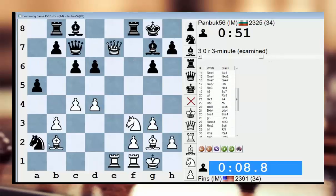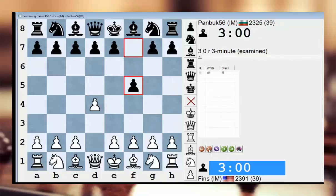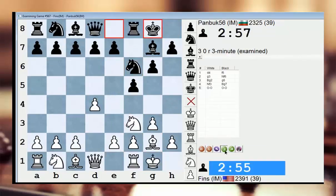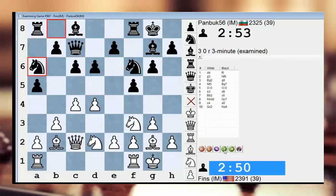I thought that the e7 pawn would be more important than a2, but I guess not. Bishop f6 was good — kicking my rook out of the back rank. Let's have a look. Yeah, I meant to play the Staunton Gambit because I was just talking with a student about this — E4 on move 2 — but didn't remember to do it. All of these moves are standard.